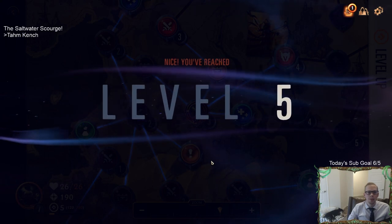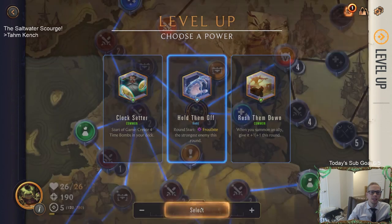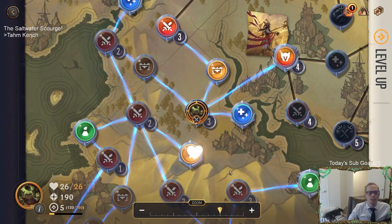We have reached level five! New power: when you summon an ally, give it plus one plus one this round. Start of game create four time bombs in your deck. Round start Frostbite the strongest enemy this round. These are all decent. I'm going to take Hold Them Off - round start Frostbite the strongest enemy. I feel like that's going to be really good with Tahm Kench. Whatever the strongest enemy is, we Frostbite it to zero power, then use Tahm Kench's Acquired Taste to eat it. That could be a really good combination.